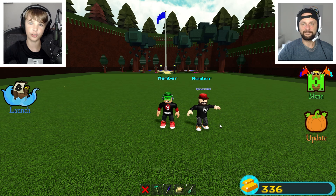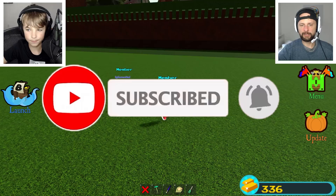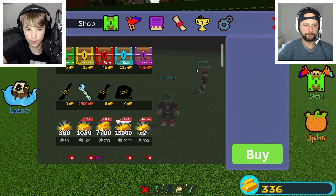Hey guys, today we're playing Build a Boat for Treasure with Joe, my dad. Let's get into it — before we start, smash that like button and subscribe. So what are we building today? A flying pancake! Oh baby, I love some pancakes. All right, let's build a pancake and see if I can buy the chest first.